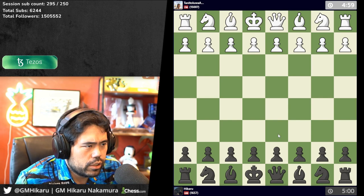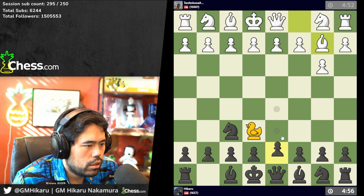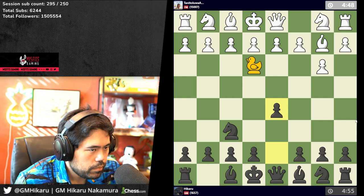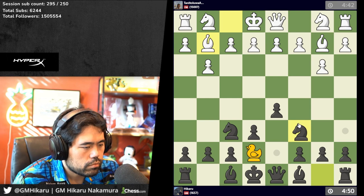Okay, game two — he gets white again, no biggie. He plays b3; I'll go here and duck him. No pushing the pawn down the center. I'll duck him — can't play knight f3 now.